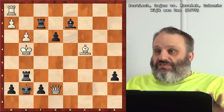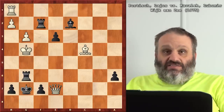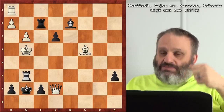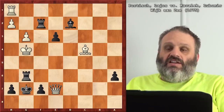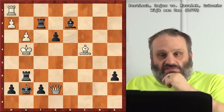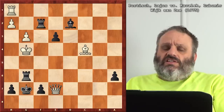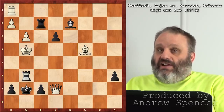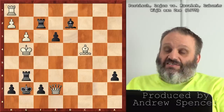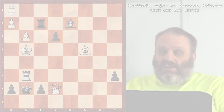Kovalik obviously wasn't afraid to do whatever he had to do — sack everything, sack a Queen, sack two exchanges, four or five passed pawns, he didn't care. Also, the Rook on H1 never moved in this game. Portish was known as not an exciting player, so this was a real exciting game for Portish — he was grinding it out. And Kovalik, obviously, this was his kind of game.